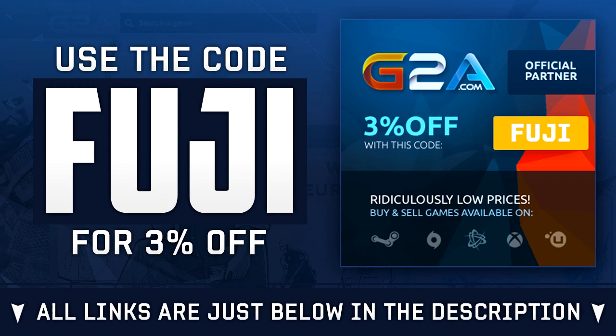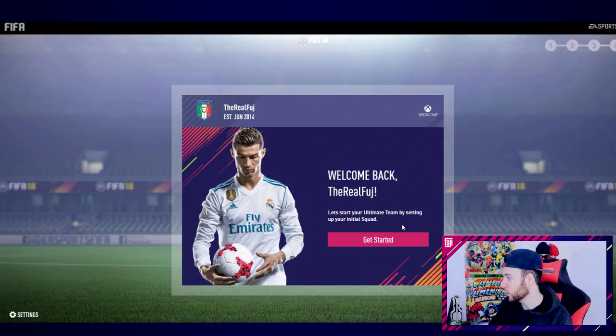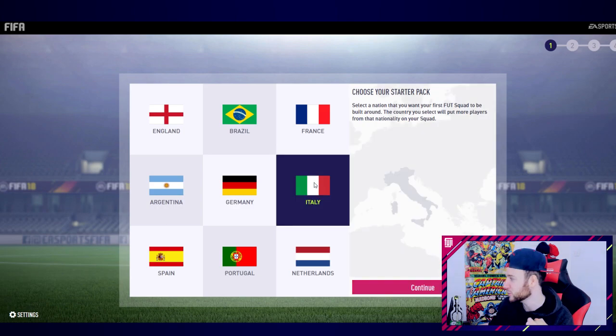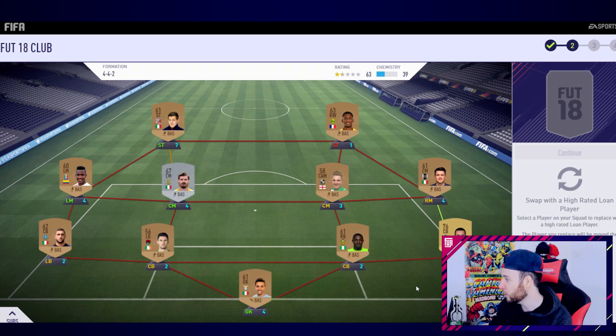Welcome back to FIFA 18 Ultimate Team. Choosing the starter pack nation - I'm going for Italy, so it best give me some silvers or golds. We're ready! It showed the players straight away. That is an awful starter team. It says swap with the high rated loan - select a player on your squad to replace them with a high rated loan card.